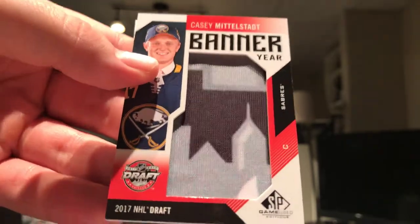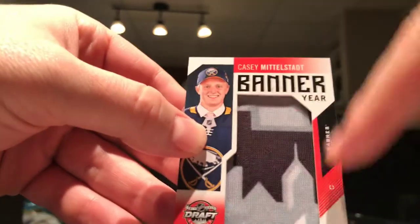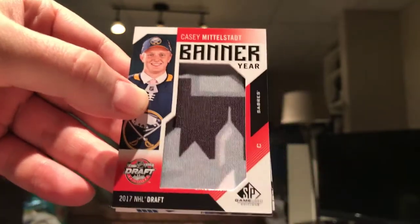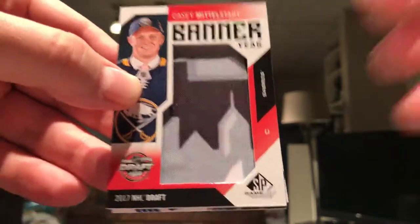Next one is a Banner Year of Casey Middlestadt. I got one of these last year — they're pretty neat. What it is, it's just a patch from a flag from the draft. They grabbed it from the draft and put it in the card.